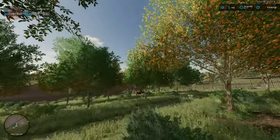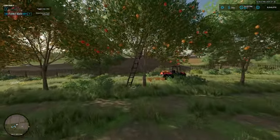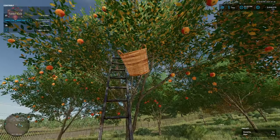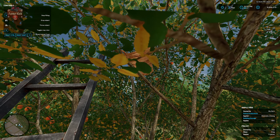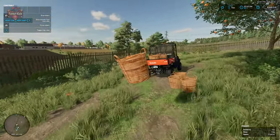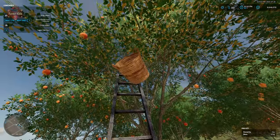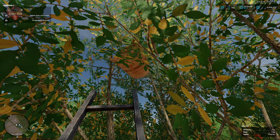Once we have apples growing on our trees, we need to pick them. Welcome, Mr. Ladder — we're going to need a ladder and the apple basket. Climb the ladder, get up into the tree, hit R to fill. The basket holds 31 apples. Once it's full, come back down off the ladder. I have a Kubota side-by-side here to facilitate transporting all the apple baskets. Grab the next basket, hit R, and start filling again with apples.